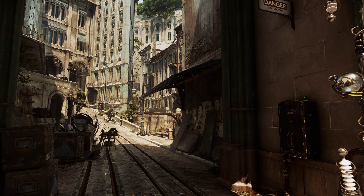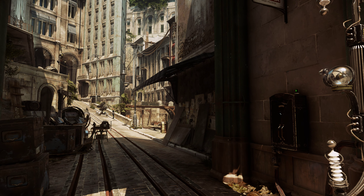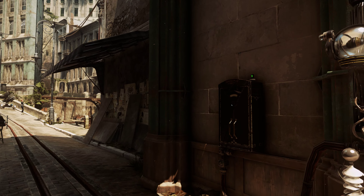Hey guys, welcome to another episode in the deep playthrough of Dishonored 2. We're making our way to the red building over there, the Overseer's office for a side mission.